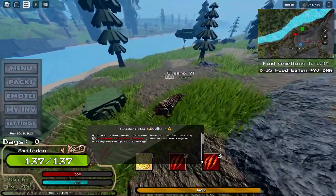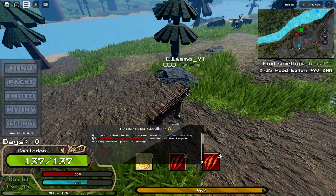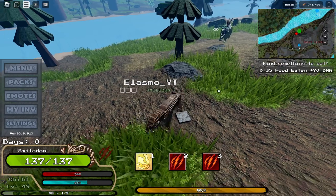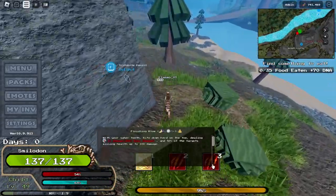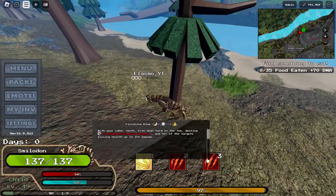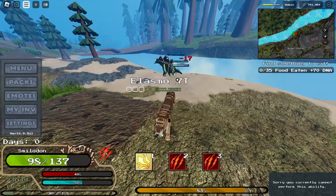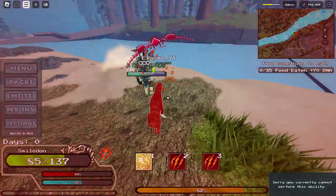We have a really overpowered ability called Finishing Blow, which deals 50% of the target's missing health, up to 100 damage. So let's say you damage the Brachio for 200 damage using normal attacks — if you use this attack it's going to deal 100 damage. And there's also a lunge forward which slows down people and deals extra damage.